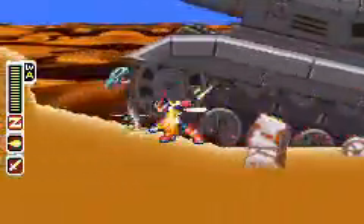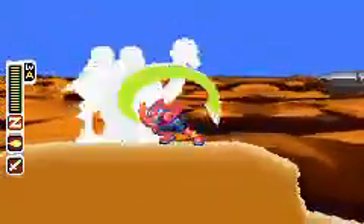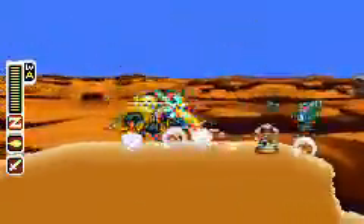But first we have to get to that base, which means we have to walk through this desert, avoiding vultures, killing sandworms, and finally taking out this robotic fire-breathing camel. Yes, robotic fire-breathing camel. You heard me.